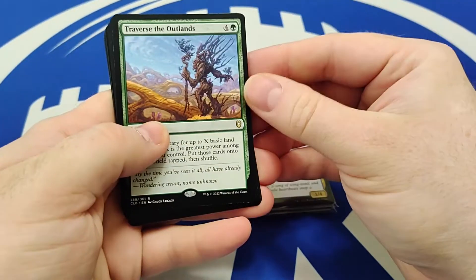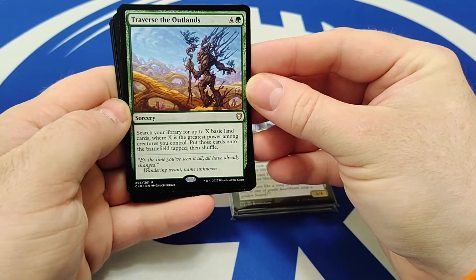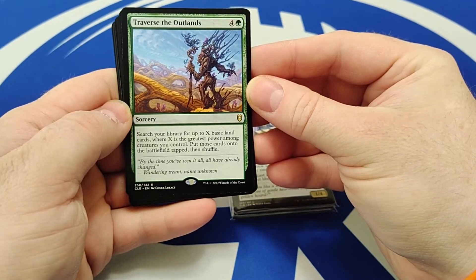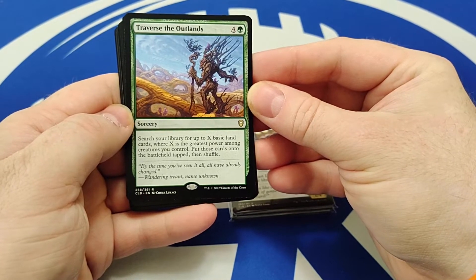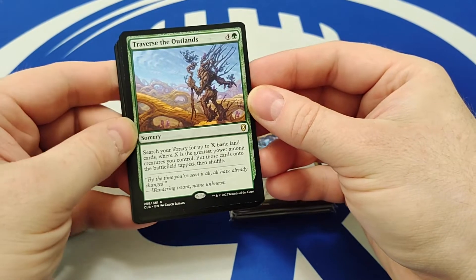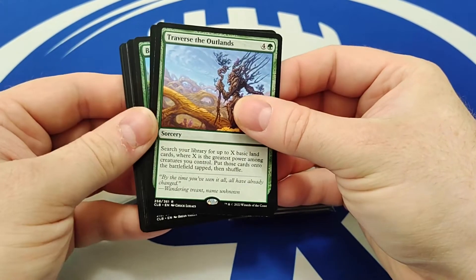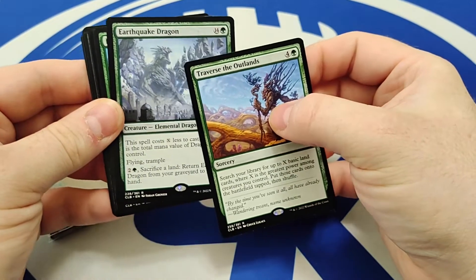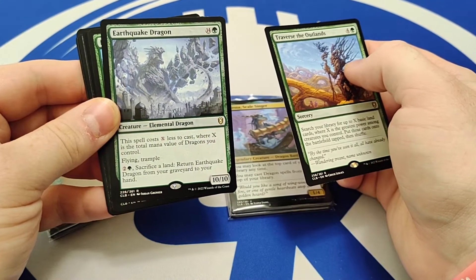Some of the cards we've got here are Traverse the Outlands. It is a five mana spell which lets you search for basic land cards where X is the greatest power among creatures you control and put them onto the battlefield. So if you flip this off Wilson and pay five to go search for it, you're going to get seven lands out of it. And then the other rare we've snuck in this pack is the Earthquake Dragon, which can give Wilson a whopping plus fifteen attack on your turn.